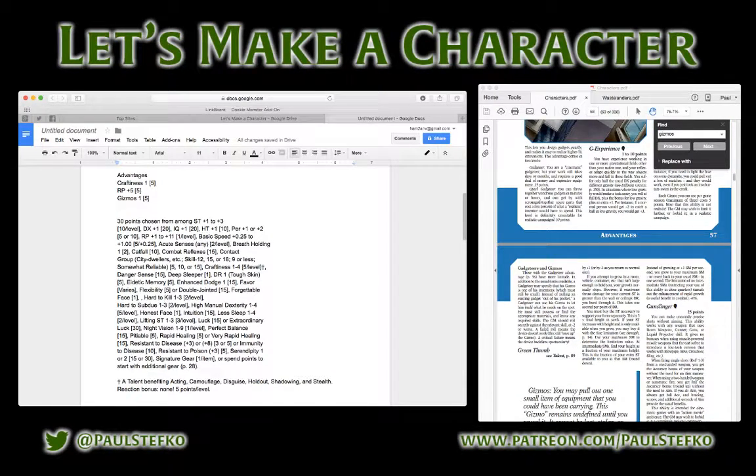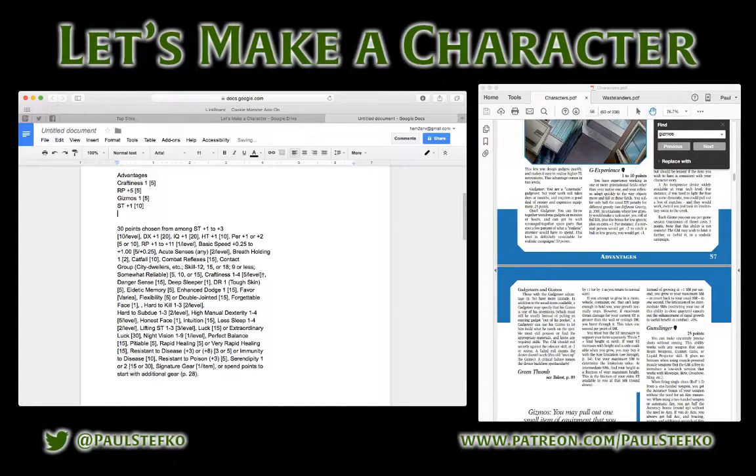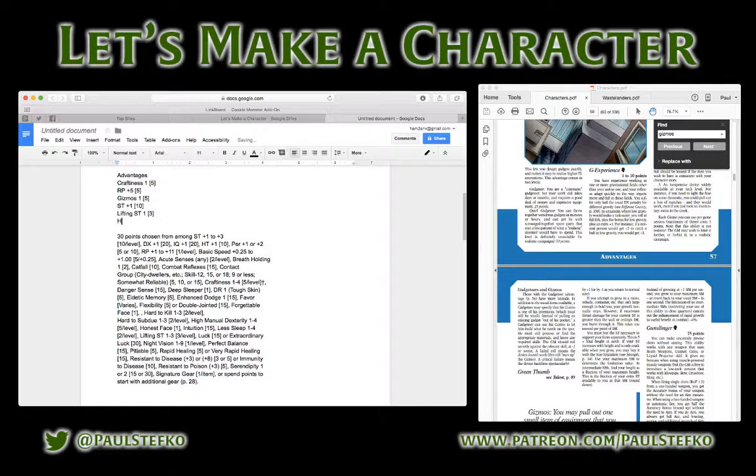I'm not a gadgeteer, so those extra rules won't come into play. I've got 15 points left, so I'm going to take an extra point of Strength for 10 points and an extra level of Lifting Strength for 3 points. That leaves me 2 points, and I'm going to take Hard to Kill because I like the idea of this guy being harder to put down.